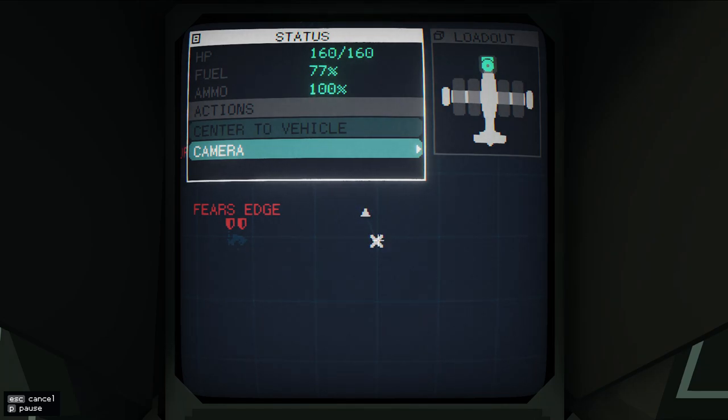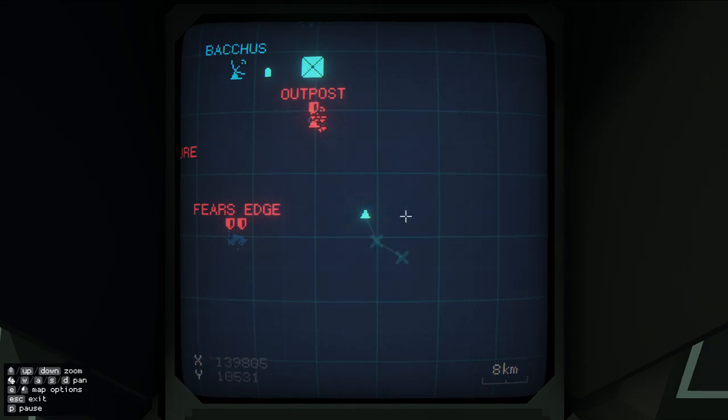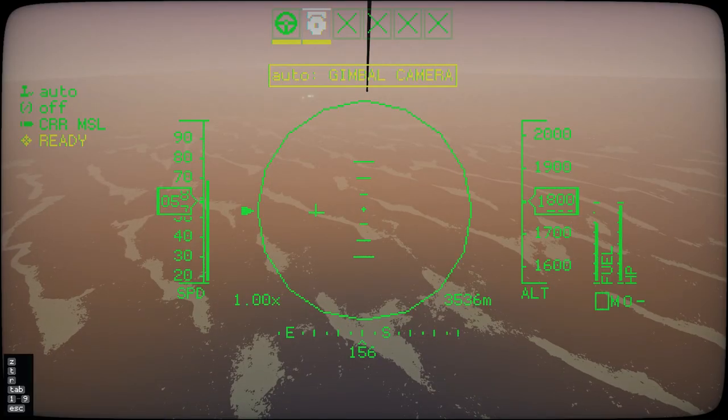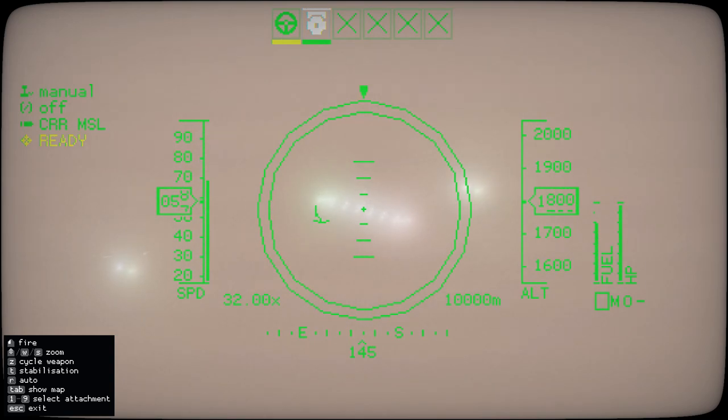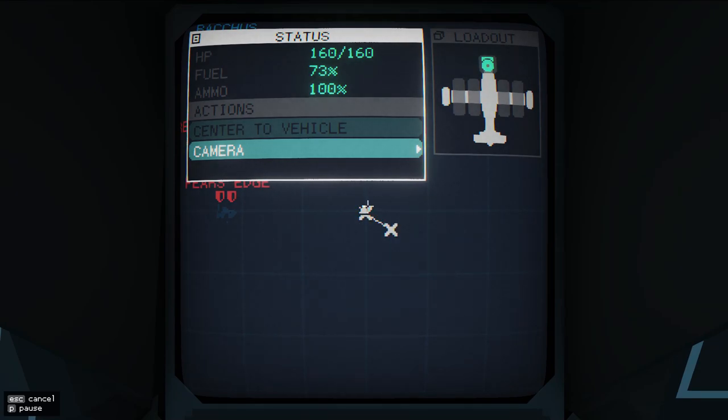Oh, maybe this is its own air unit that it sent out. That does seem to be moving too fast to be a ship. Is that coming in for a landing? This is interesting because I can clearly see this on the cameras, but I don't think it's going to show up just yet on the radar. And if it's off to the left of this, that means it must be somewhere over here. I'm risking losing this, but right now the intel is more important to me. So we are going to risk it. It doesn't appear to be moving.